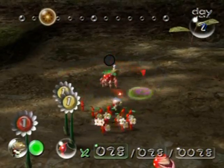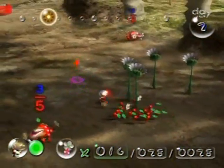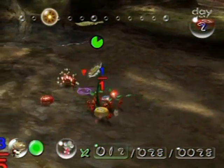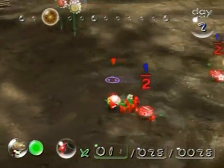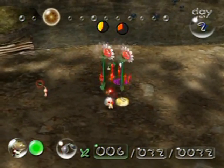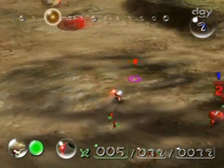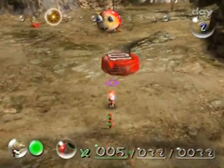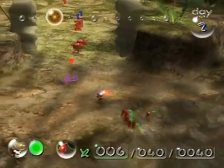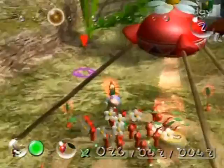There we go, that's how it's done! You can take them back to the onion to get a few more Pikmin. As I said, this day I am aiming to get my numbers up, so I'll have these attack the pellet posies too. The idea on day two is you want to get your numbers up to tackle the larger enemies coming up. There's a spotted Bulborb way over there that requires quite a few Pikmin, and there's a ship part there too that I can't get while my numbers are this low.